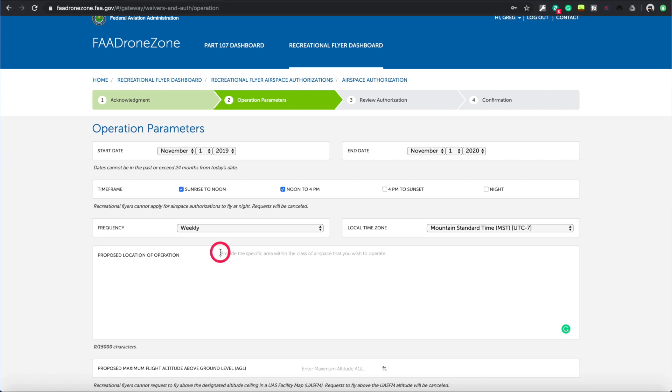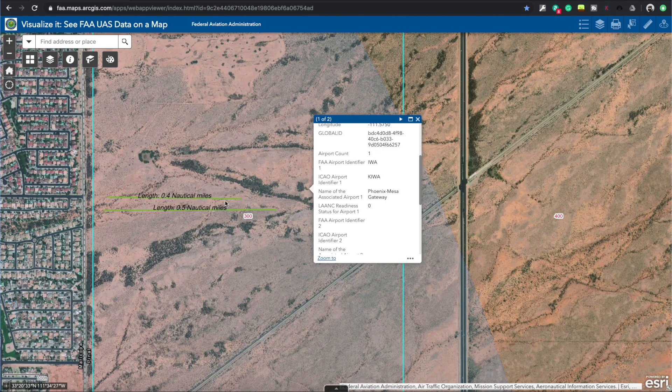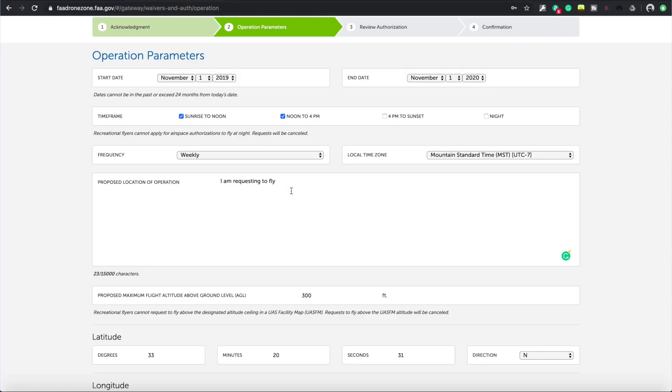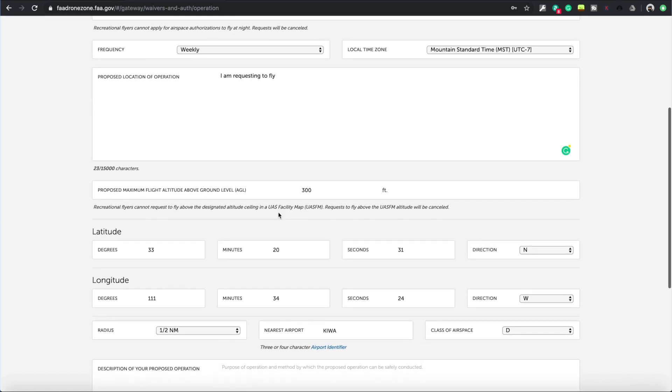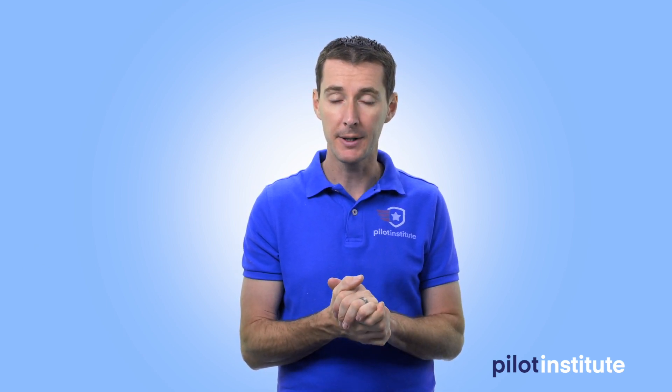Back to the proposed area of operation, you can write: 'I am requesting to fly in...' and then explain where you want to fly. I'm requesting to fly below 300 feet - we'll put 300 feet as the maximum since that's the allowed ceiling in this area. Our half-nautical-mile circle also touches a 400-foot area, so flying at 300 feet keeps us safe. Always use the lowest number.